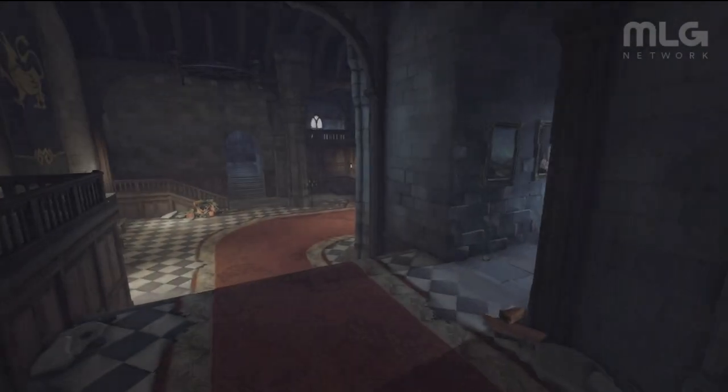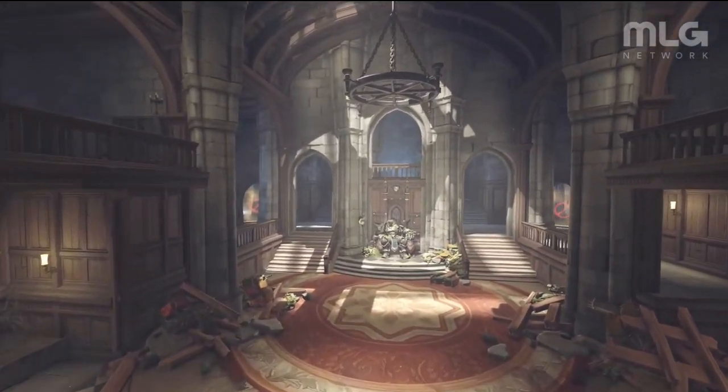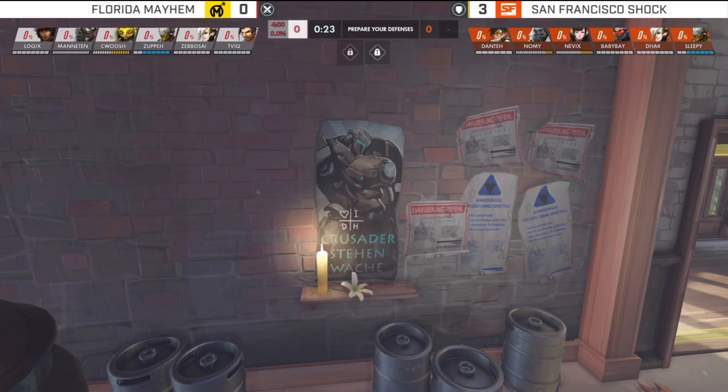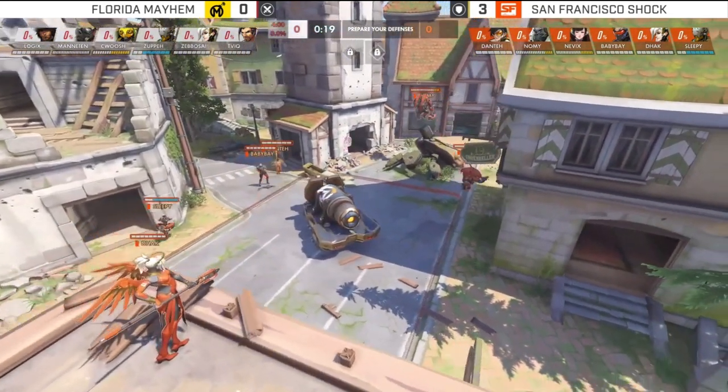Hello, everyone. I hope you're doing fine. My name is Skyline, and in their fourth and final round, the Florida Mayhem brought out a very unique and cool strategy — Attack Orisa, plus some other stuff that we'll get into. Generally, the star of the composition was definitely Orisa.